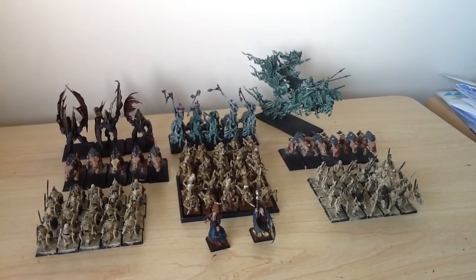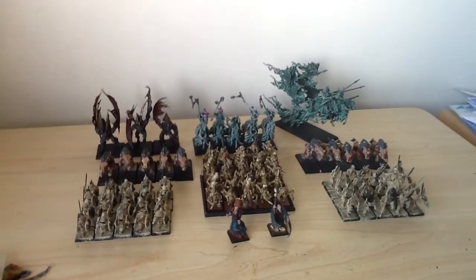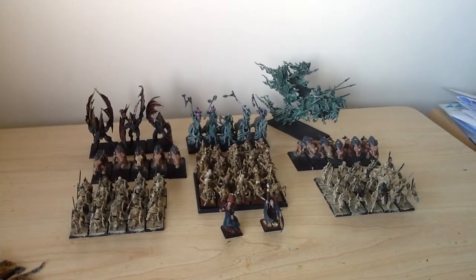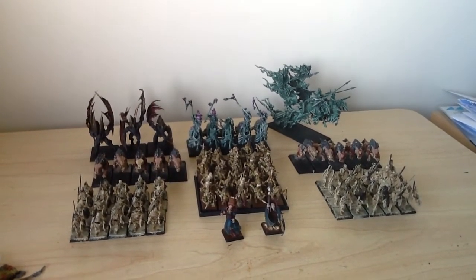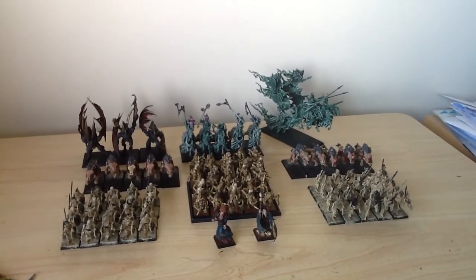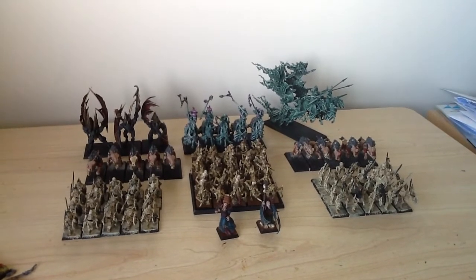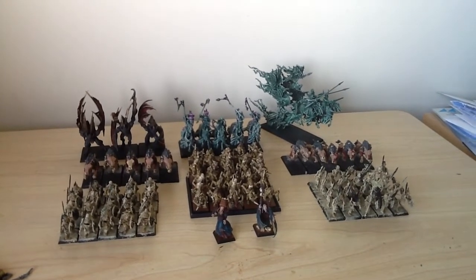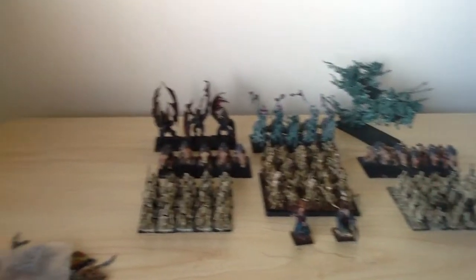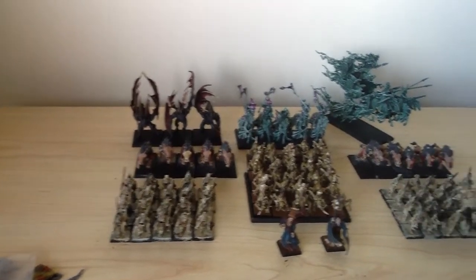And what else did I do yesterday? The Terrorgeist. I had a bit of a play around with that, and after concluding that it was not going to fit into a box, I decided that I would have the wings pinned so that I could remove the wings for storage and transport and then reattach them. I've just done that with a couple of pins, and I'll show you that when I've got some paint on the big Gribbly.